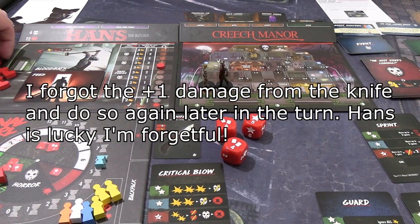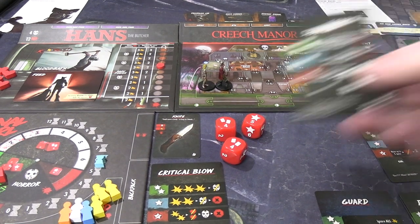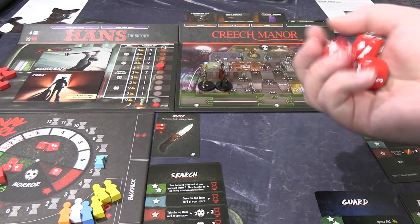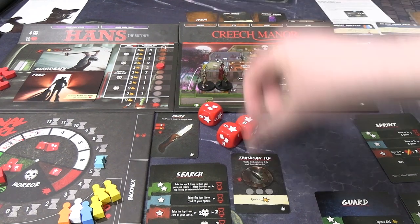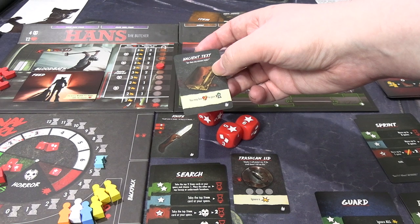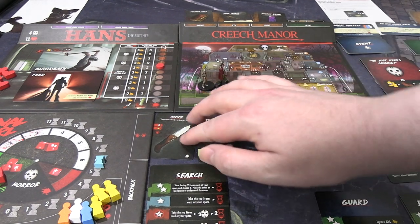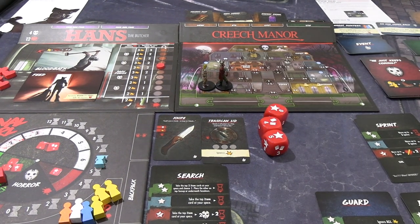I have two cards in hand. The furious strike has a chance to end my turn, so we're going to play the search first — I'm trying to give myself some defence because otherwise he's just going to kill us. Two successes — so we get the trash can lid as an option and ancient text which lets you lose health to gain time — nope. I'll just take the trash can lid. We can have two single-handed items, so now I have the knife and the trash can lid — three times it ignores one damage. Which could be super significant. I have one card left in hand — it's furious strike. We're going all in, trying it — I need at least one success. I got the one success.